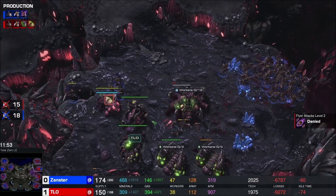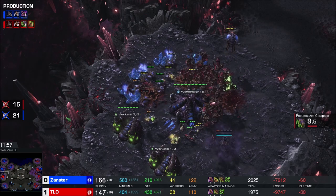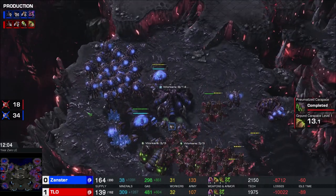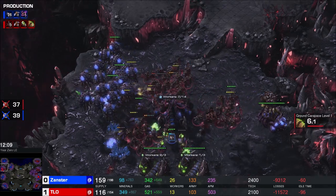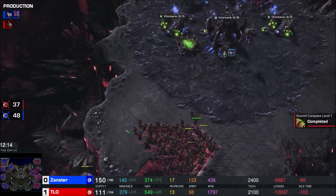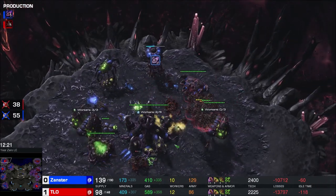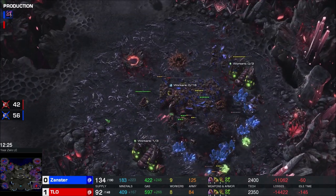Spire gonna get taken down, denying flyer attacks level 2 for TLO. Meanwhile Xanster is still making mutalisks. Xanster's gonna win this game - everybody's getting absolutely wrecked. They're desperately throwing up spores trying to get stuff done, but three spores is not enough when your opponent has 46 mutalisks. I don't even know what this game is anymore - I love this game. This might get an epic tag. Xanster versus TLO epic tag - if you're watching this, you clicked on it and got pretty far into it.